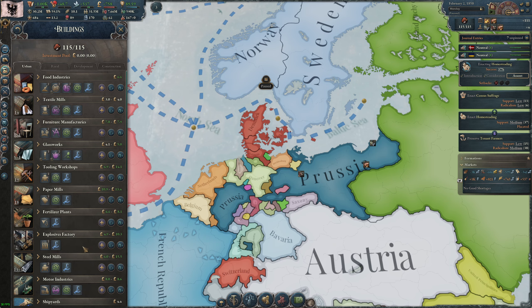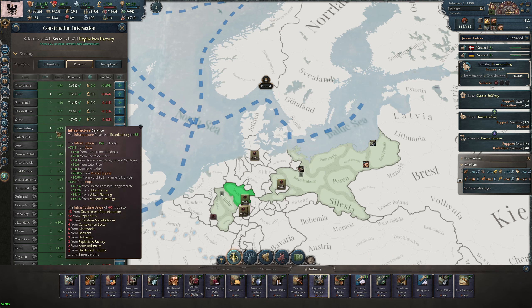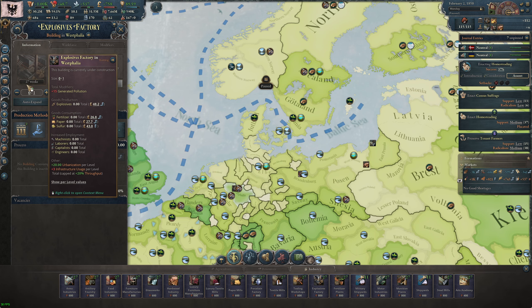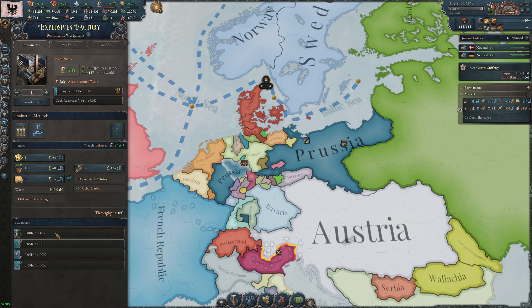All right, so we're going to build more explosive factories. I've got an existing one in the Ruhr and one in Brandenburg, and the only one that says it'll be more profitable is in Vestfalia — let's build there. I'll hit the alt key when I go in and it'll get prioritized. So in 27 weeks we'll see how it is. We built that factory in Vestfalia; it's finally up and running and we're only 31 ahead.